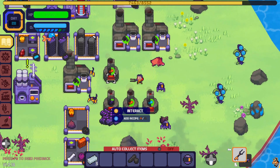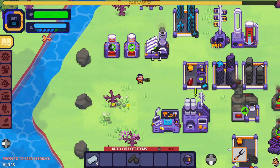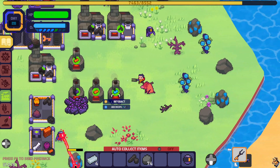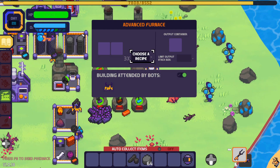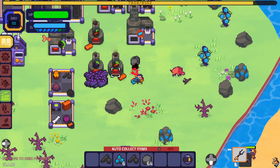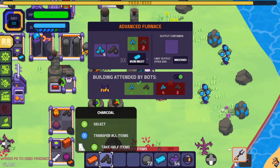Next problem is we really, really need to upgrade our iron production, so I need more steel — which I just got, thank you. Let's grab this. Let's make another advanced furnace here. I need you to make iron, I need you to take all this stuff out. Dismantle that — I did not mean to do that. Put you here, just to get this started.